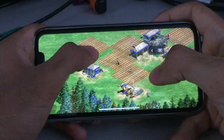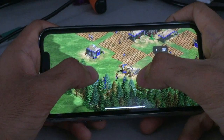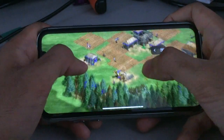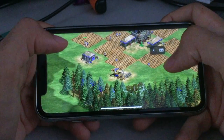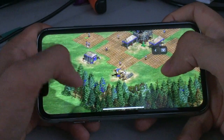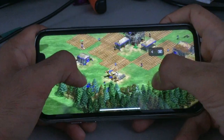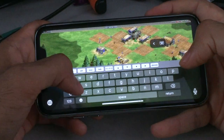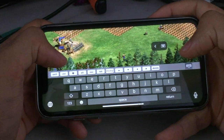Let's bring the minimap a bit lower and take these villagers right here and make them take care of food. Long press for right-click — I can't make this work. Why am I not making this work? Now it worked. Let's build another lumber camp because it's getting a little crowded — a little too crowded there.